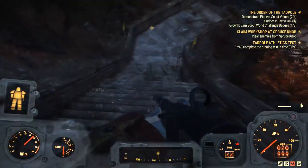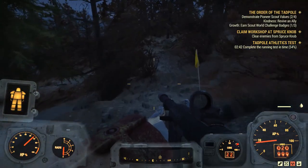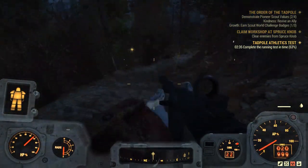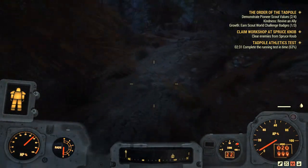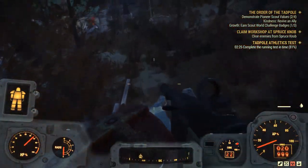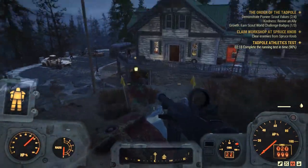Whether the raiders did this or the Pioneer Scouts leader just did not want anyone managing to pass through - there are rocket launchers set up, trip wires with flamers attached to the side. This is a much more glorious athletics test. Jump over the flames there, just step out of the way of the body being launched at me.